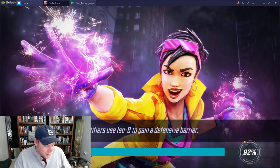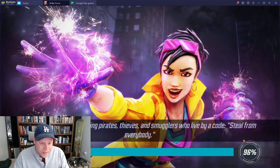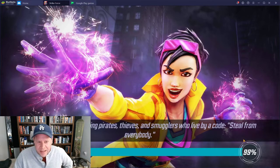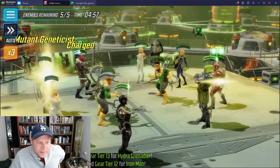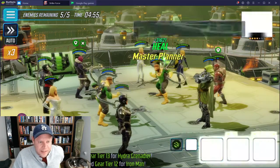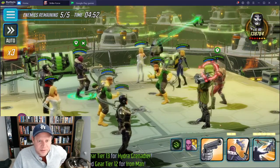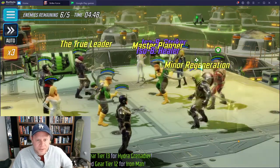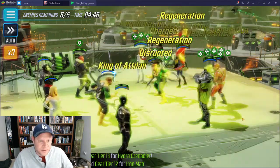It might be an auto loss if you can't get over on Doom right away to start. I might miss the Phoenix buff clears, but we'll see how this goes. I'm going to try to use Black Bolt to apply some disrupt and do bigger damage onto Doom himself.